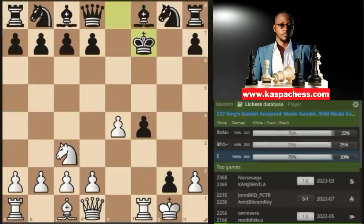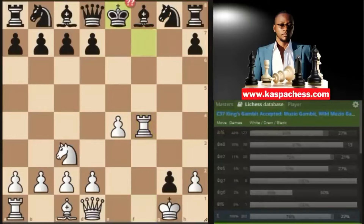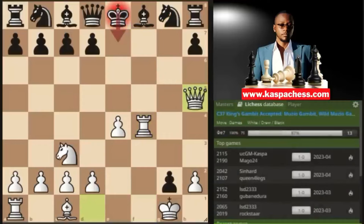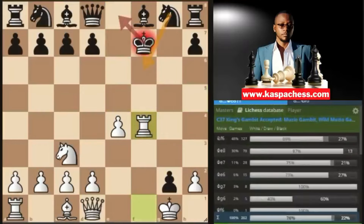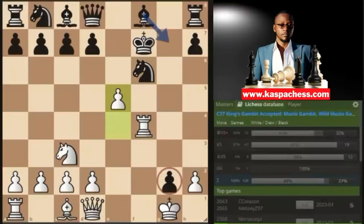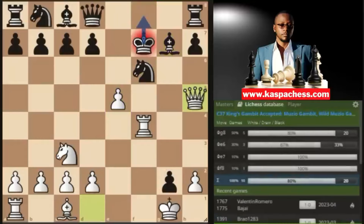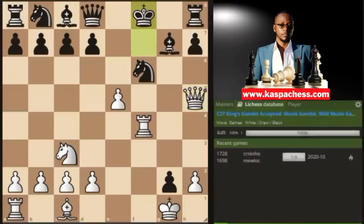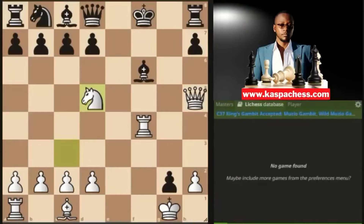If king takes f7, you take on f4 with your rook. There's even a funny mate which can happen after king e8 — you go queen h5 check, and after king e7, you mate black in style. Hopefully they don't play king e8 — they might play knight to f6, the top played move. Here you just play e5 since the knight is pinned to the king, so you're assured of winning back your piece. Queen h5 is check, so they'll play king f8, after which you take back, and after bishop takes f6, you go knight d5. White is clearly winning and about to checkmate black.